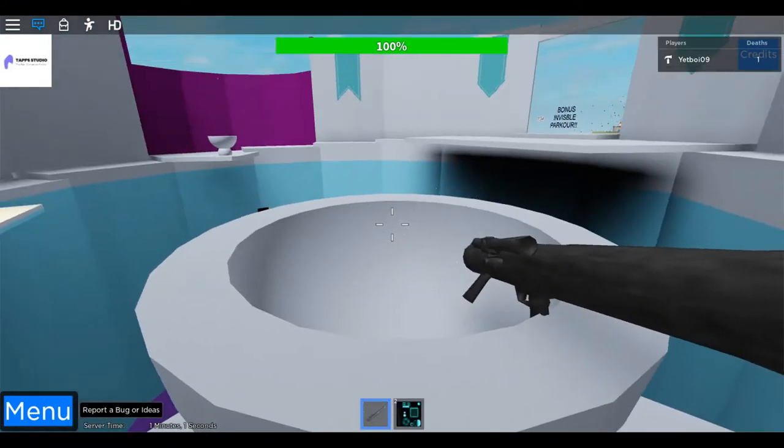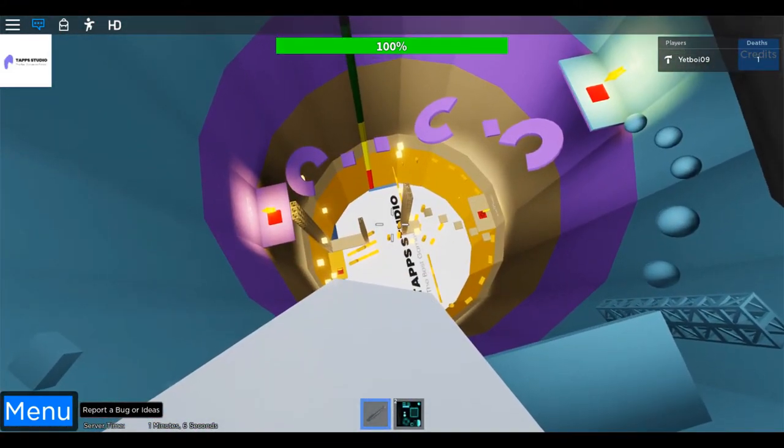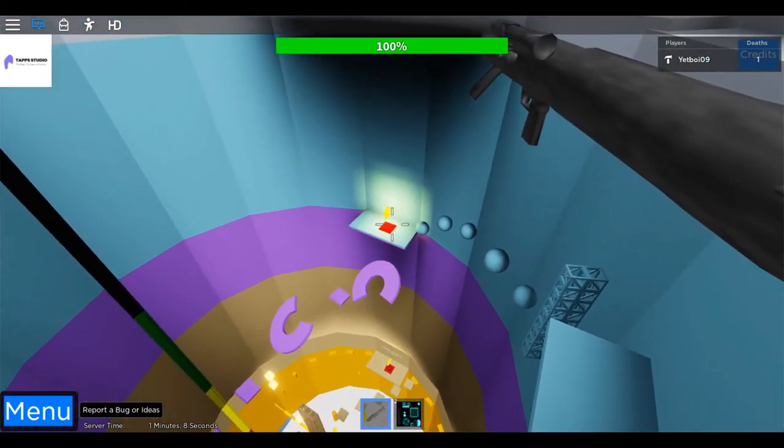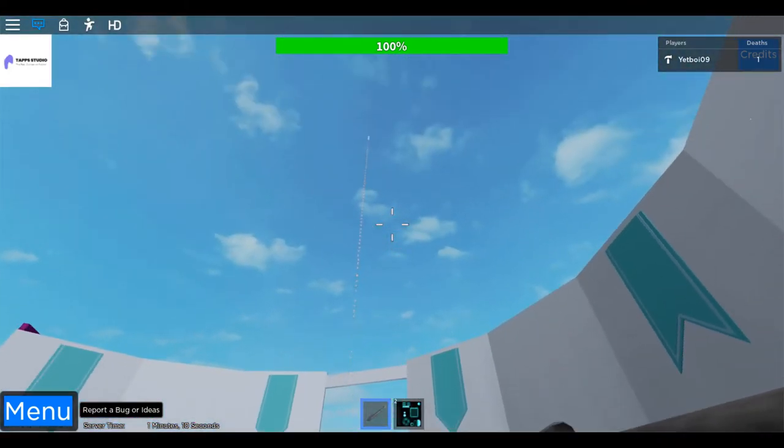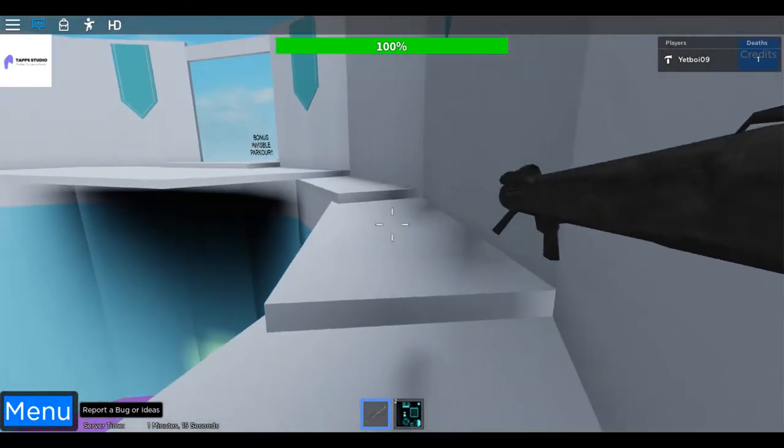Now we're up here. I can show you the end of the hard course. This is a very hard course but I do give you checkpoints. There's lava — nobody likes lava.